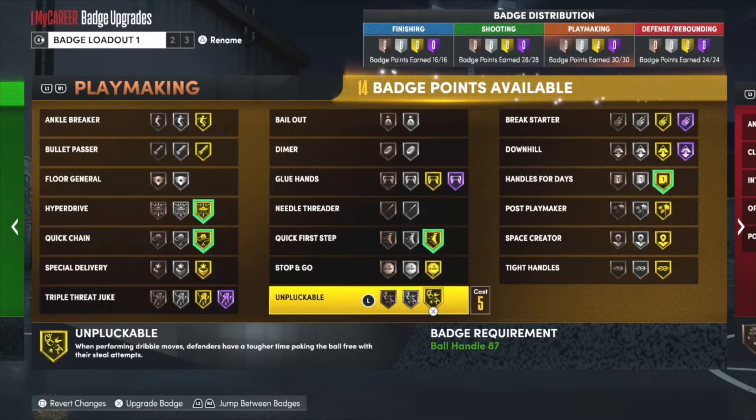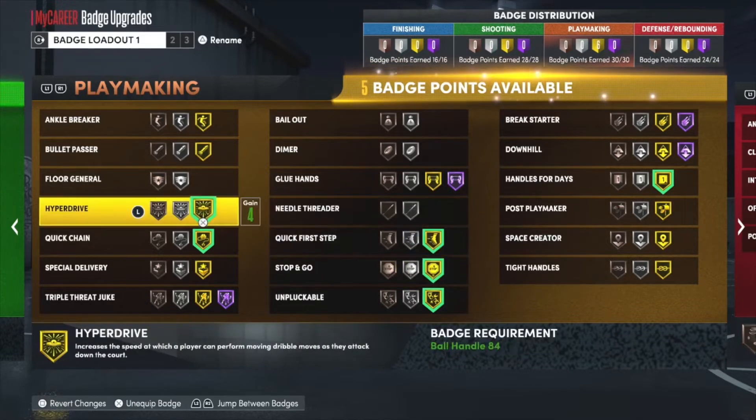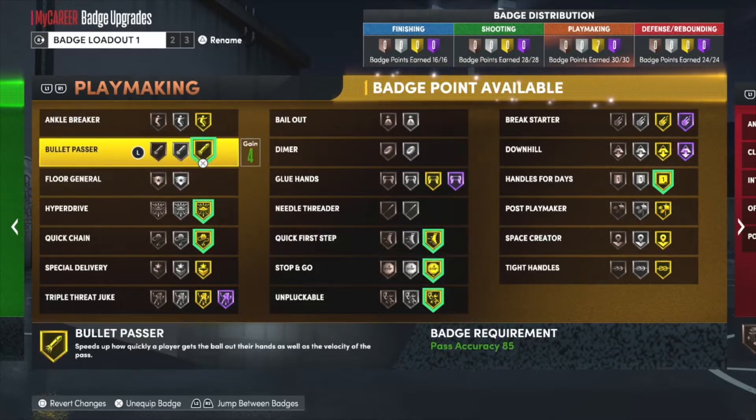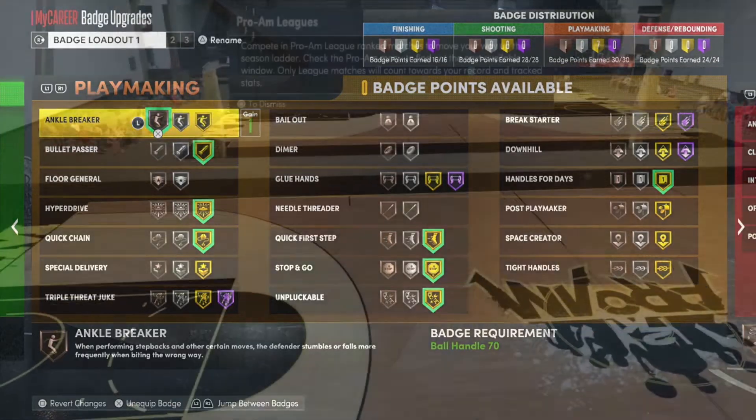My other badges cover other things — Unpluckable is a must-have. I also rock Quick Stop because I do a lot of quick stops, and you need this badge to do a quick stop. I got a quick stop video coming soon. That leaves me with one badge slot, and that's all the badges — now let's get into the tutorial.